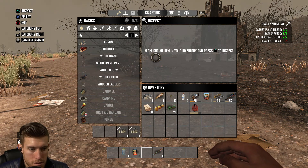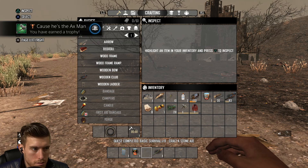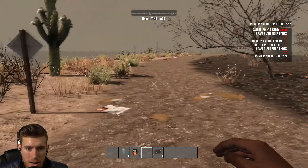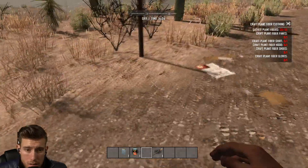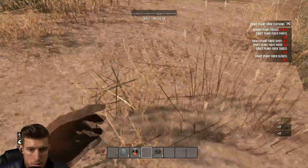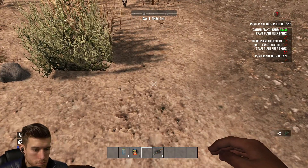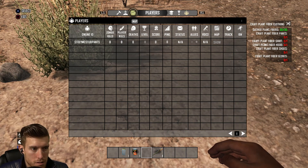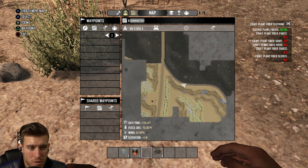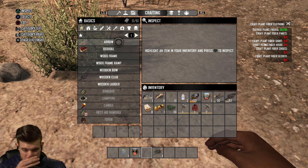Let's craft. There's that axe. Craft plant fiber clothing. Bringing up my crafting menu. Good old map. We are playing in the crafted world — this is not a randomly generated world, but there is an option to play random generation, just throwing that out there for those wondering.